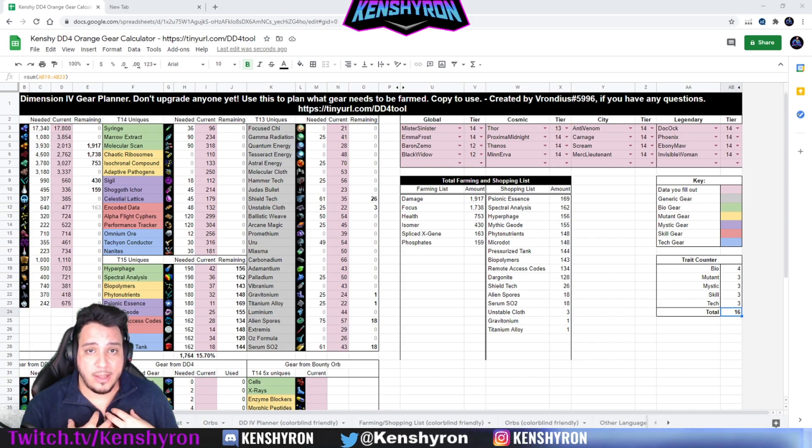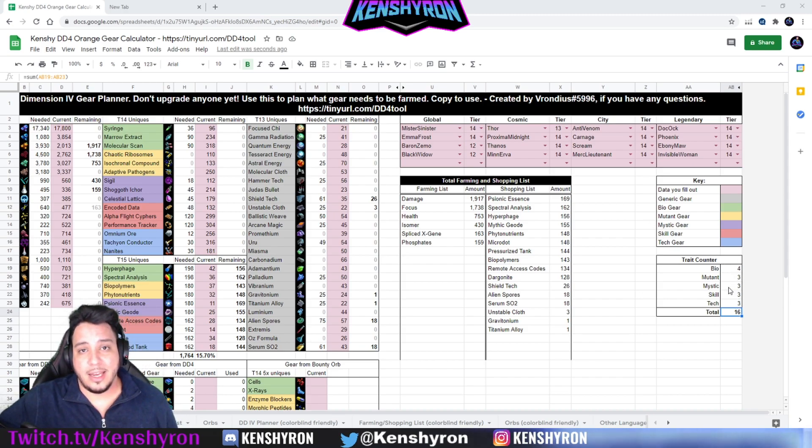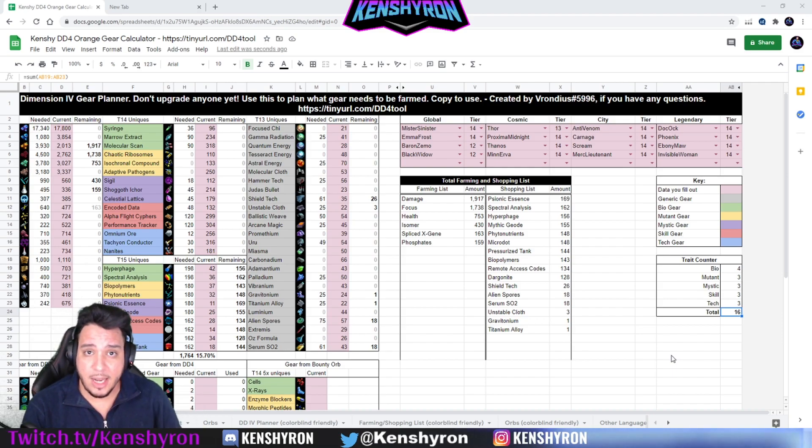This has been my guide into planning for Dark Dimension 4. I really hope you guys enjoyed this video. As you can see, this is what I plan on taking into Dark Dimension 4 - I tried to even out the trait counter as much as possible. I hope you guys found this helpful. If you did, don't forget to subscribe to the channel, drop a like, and let me know in the comments if this was helpful or if there's anything I missed. Thank you for the support - hope to see you guys soon in the next one. Peace!